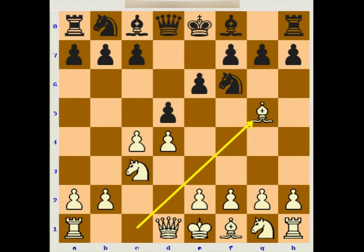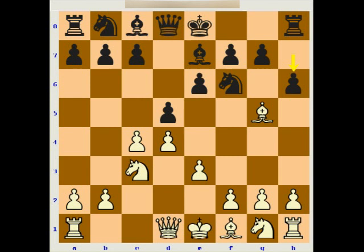After bishop g5, we see the classical bishop e7, e3, castles. In many variations, it's useful to throw in the move h6, when most often white retreats to h4 — although sometimes bishop takes f6 is played. I recommend bishop h4. H6 can lead to the Tartakower variation and the Lasker variation, both of which are very tough to crack. But back in those days, these variations weren't considered the main line.